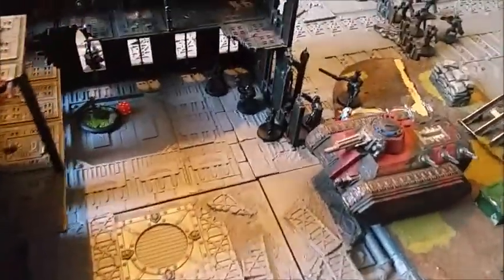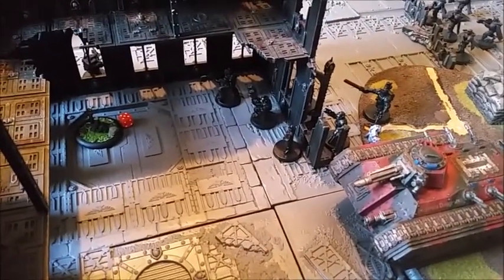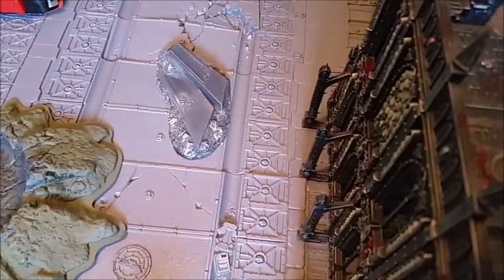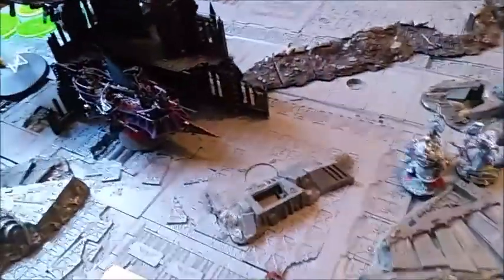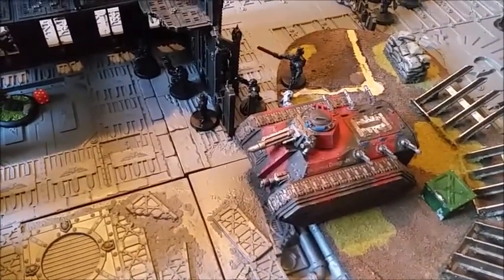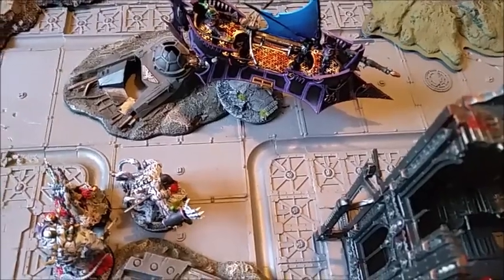This Raider unloaded into the Command Squad — Dan went to ground for a 2+ cover save in the ruins. He passed them plus Feel No Pain. This other Raider moved forward and took out the Warlord, scoring Slay the Warlord and Assassinate. I shot the Disintegrator Cannons at them too but he passed everything. The Ravager shot at the Chimera but rolled two 1s and a 2 to hit — nothing. I charged Urien in to issue a challenge.